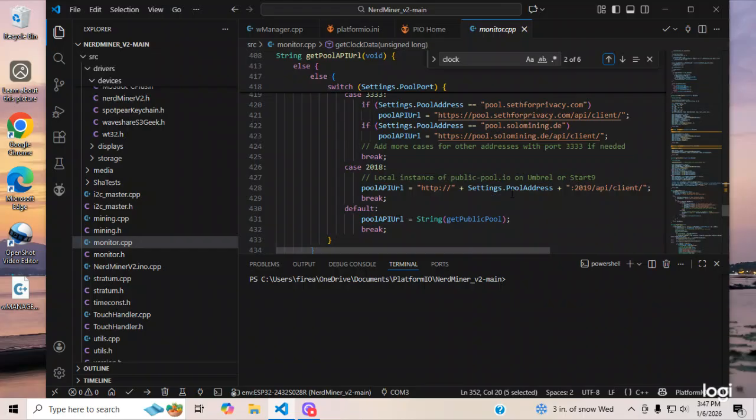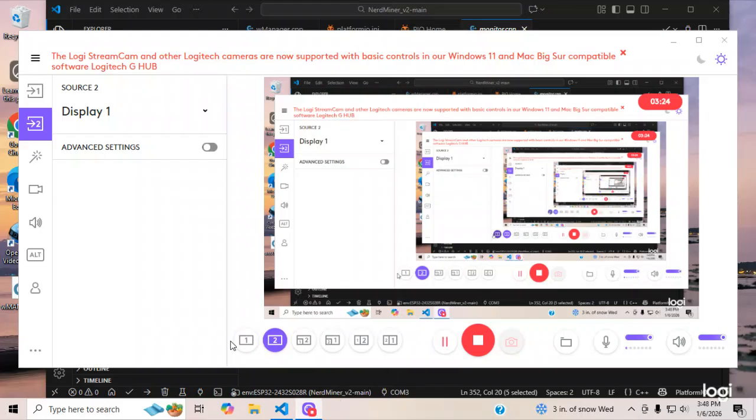When your Nerd Miner goes out to one of those pools and asks for the API information about your coin address, it will show you the proper information at the bottom of the screen. That is what is called API, and it is burned into the firmware of your Nerd Miner Version 2.